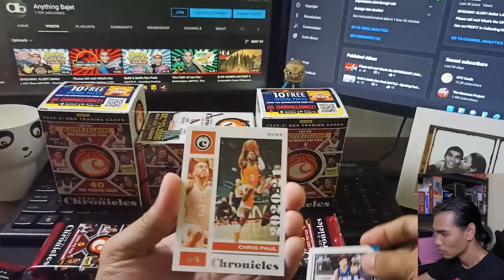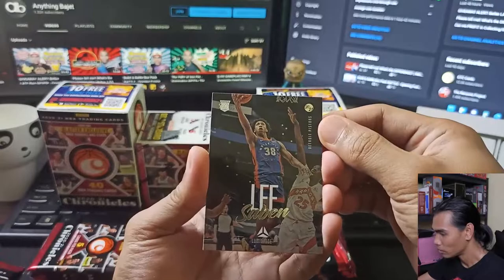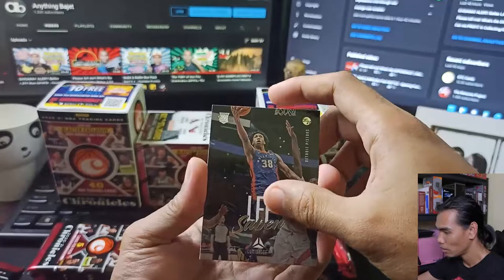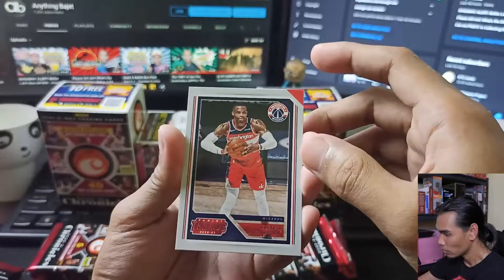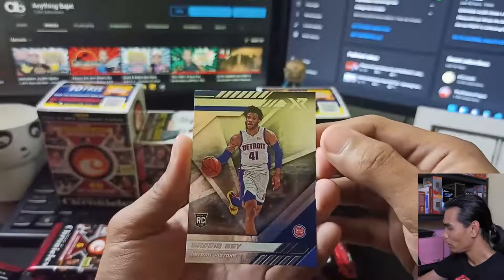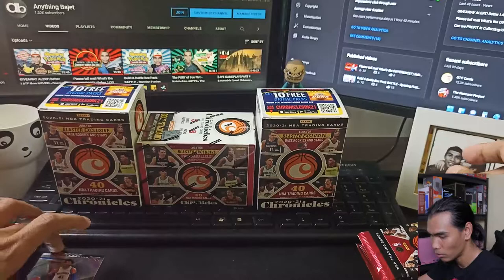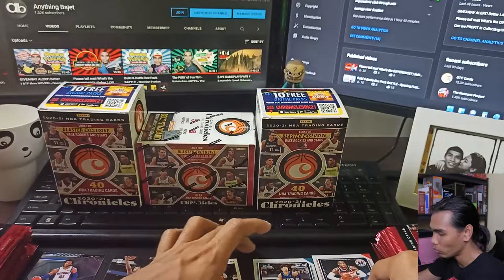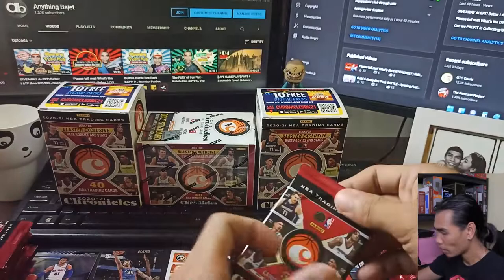Next we have a base Chronicles Chris Paul, then a Saban Lee Luminance — I think this is a base as well. And then a Russell Westbrook Panini Threads, and our last card is a Sadiq Bey Rookie Glass, Detroit Pistons. Let me just arrange these accordingly by base set. We're done with the first pack — moving on to the next pack for Box A.